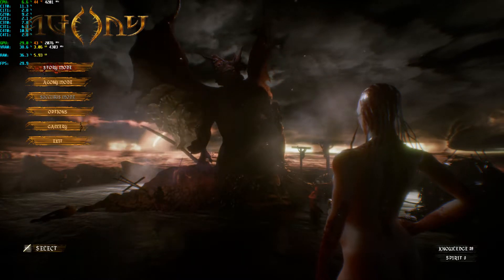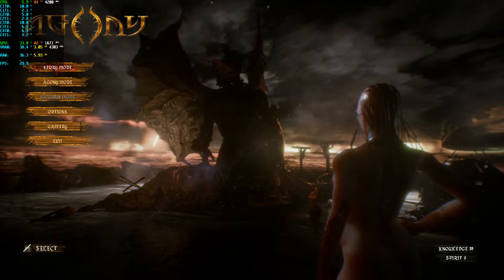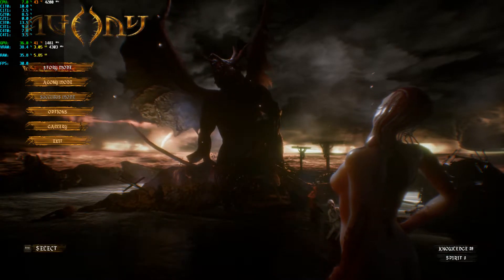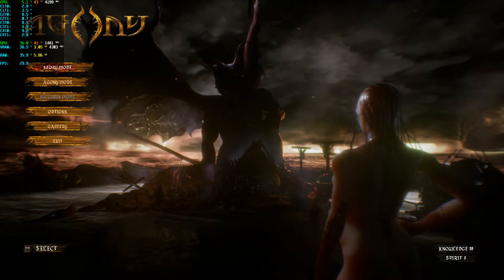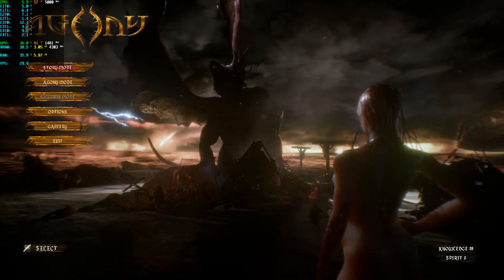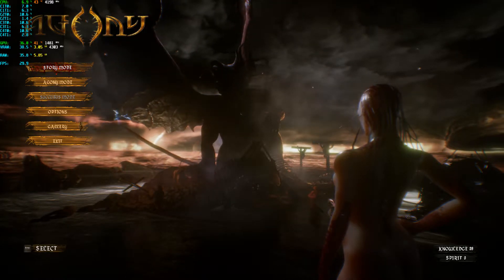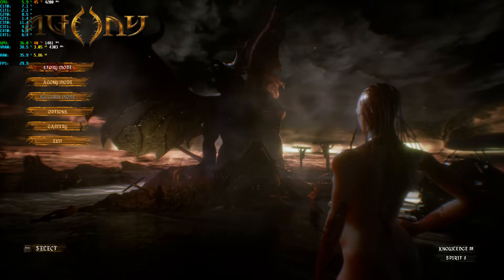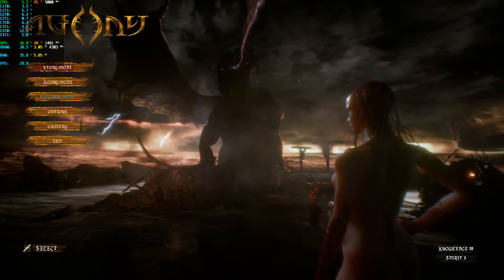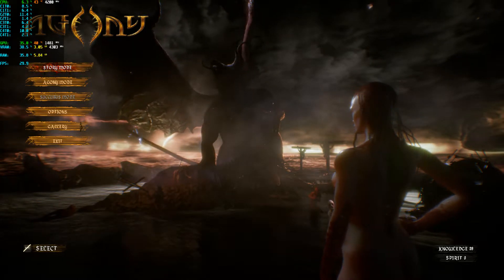Hello everybody. Today I have a video for an issue that I ran into while playing Agony. As you can see in the top corner, the game is capping at 30 FPS. I actually disabled the in-game cap — I'll have a comment in the description on how to do that. I played through the first chapter at around 100 FPS, and then for some odd reason as soon as I started the second chapter this issue started happening.